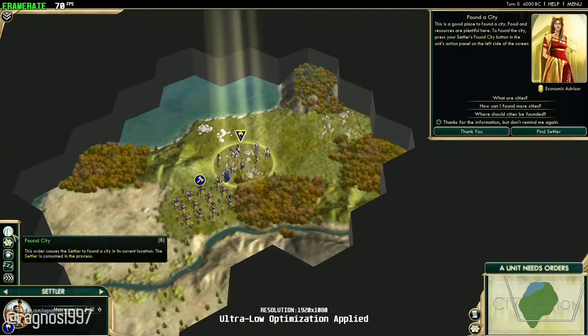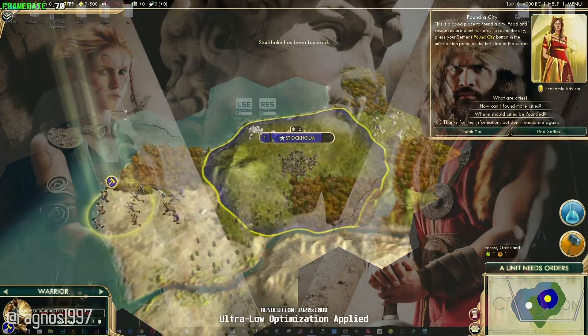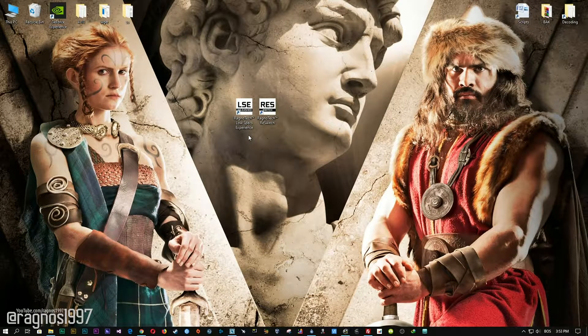Before we proceed with the optimization process, you will need to head over to my website and download this little software, which is called the Low Specs Experience. Download link is available in the description of this video. Low Specs Experience is a little software that I developed that will allow you to optimize your favorite games for maximum performance.